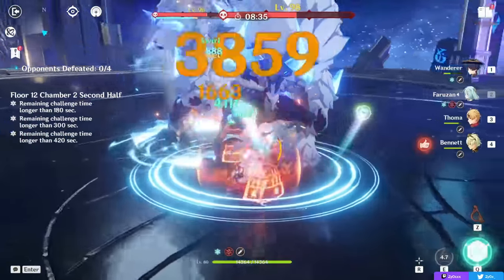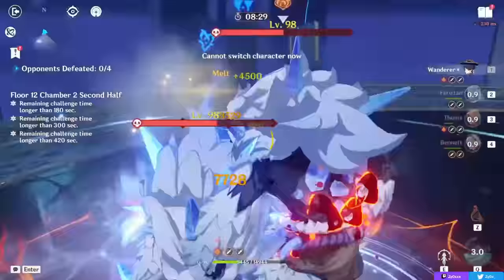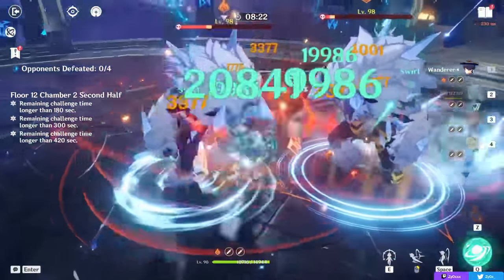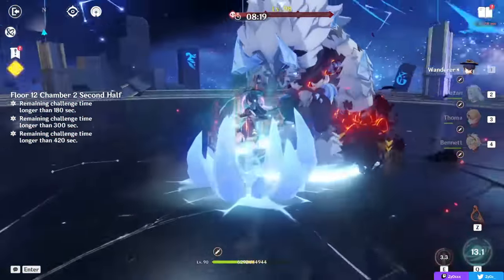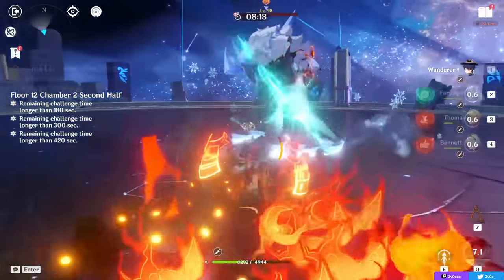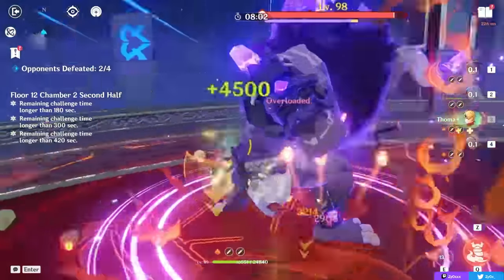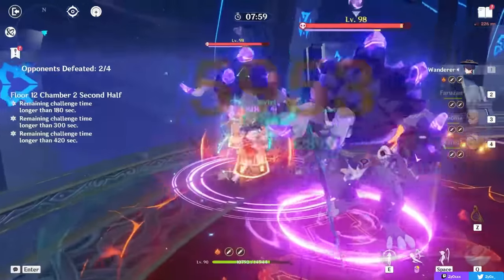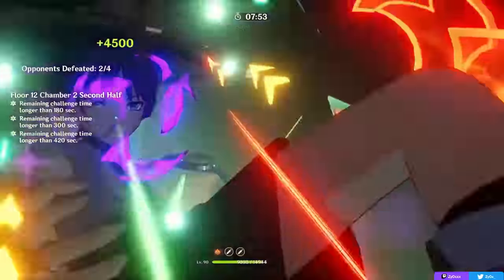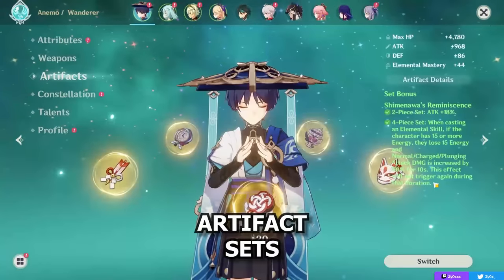Faruzan at C6 buffs your overall team DPS so significantly compared to without it that your experience with Wanderer will definitely improve. At C0 she's still good but replaceable; at C6 she makes him notably stronger meta-wise. Also, as a catalyst user his base HP is a bit lower, and he has no interruption resistance, so using long-range attacks or a shield to prevent being knocked around is recommended. He's incredibly fun and definitely good enough to pull for if you like him, without being mandatory.